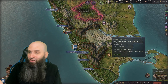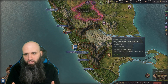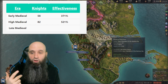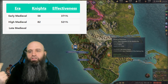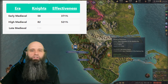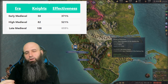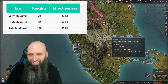In the Late Medieval period — the realistic conservative cap — we'd get four additional knights from holdings, 18 from new holdings, 18 from existing holdings, and four from duchies, bringing us to 108 knights. With all the stacked effectiveness bonuses, we'd have a cap of 659% knight effectiveness. It is crazy to think of 659% night effectiveness.